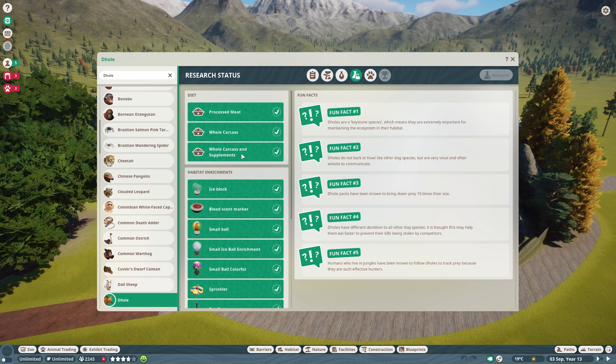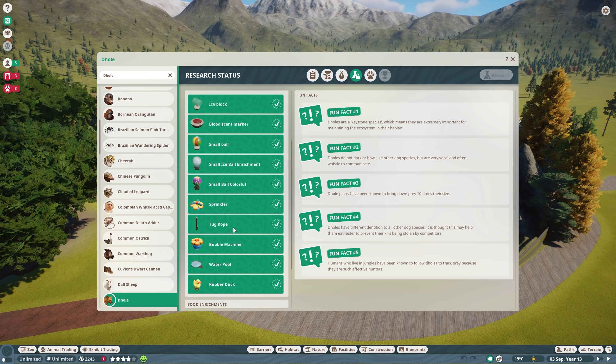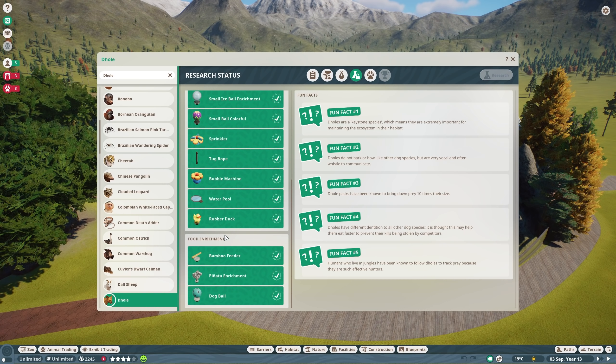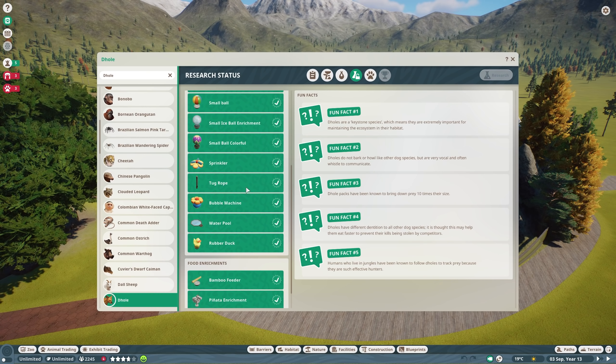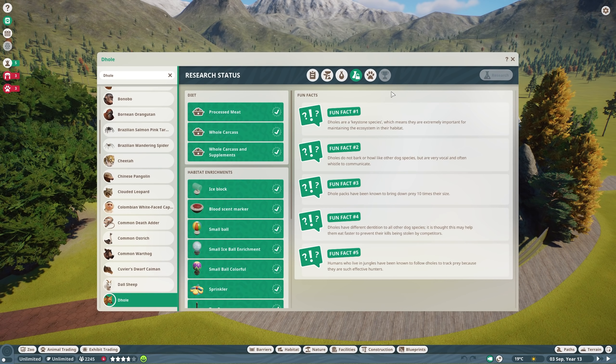Diet is processed meat, whole carcass, and supplements. For habitat enrichment there is the tug rope, which I believe is new. I put the tug rope down — I'm excited to see that in action. We've got the bubble machine and the rubber duck in as well. I'd like to see them play with some bubbles. Otherwise no special new food enrichment items, but we've got the tug rope. Fun fact number one: Dholes are a keystone species, which means they are extremely important for maintaining the ecosystem in their habitat. I'm surprised it doesn't mention how their endangerment has created a cascade effect, but keystone species are very important.